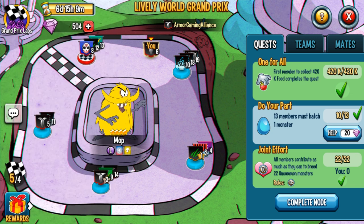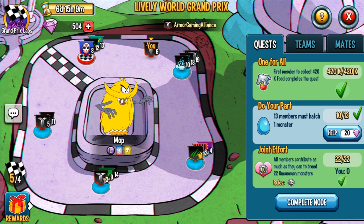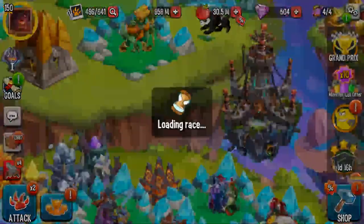Let your team know when a new node pops up, when you're on a new lap. We'll talk about the one-for-all nodes first. For example, 'collect 420k food' completes the quest. If 20 of your teammates are on and everyone tries getting those points for the one-for-all, everyone collects all their food — but if the next node pops up and it's another one-for-all or joint effort requiring food collection, you've worked against each other. So always call it out. For my team it's simple: you say 'one-for-all' or 'got food' — just let your team know you're doing the quest.